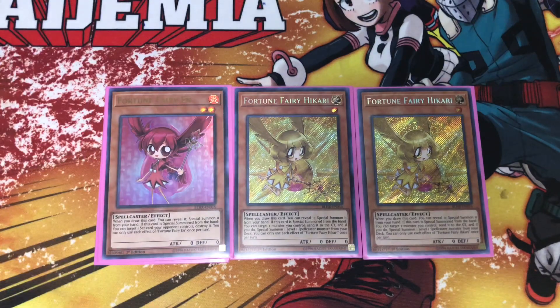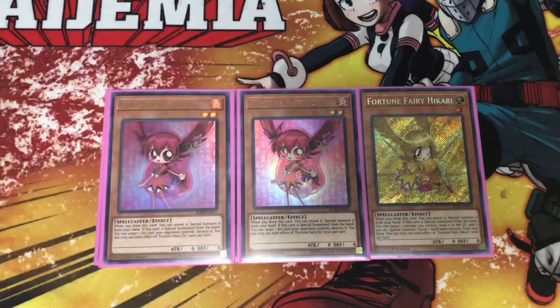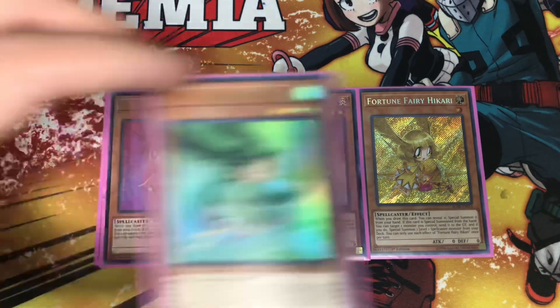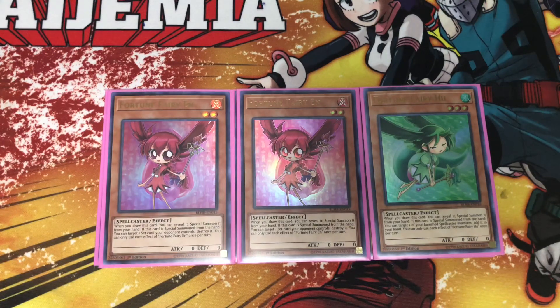Next I play two of the level two fire Fortune Fairy N. When she's special summoned from the hand you can select one set card your opponent controls and destroy it. I play one of the level three wind monster, Fortune Fairy Hugh, and she takes one of your banished spellcasters and adds it back to your hand.